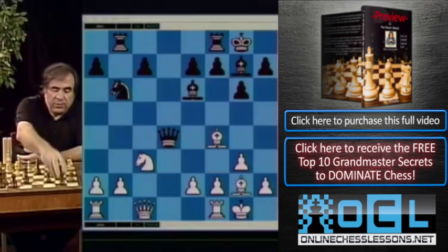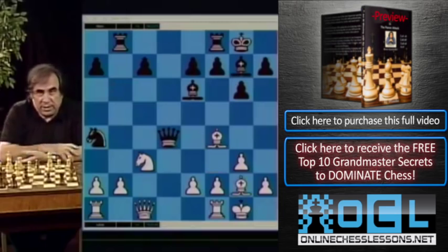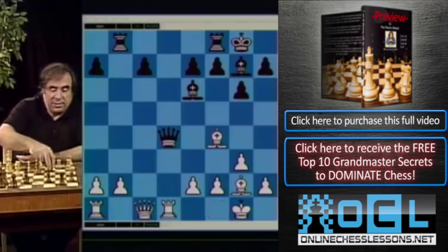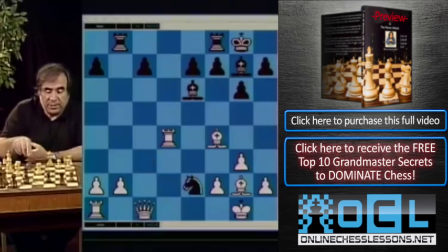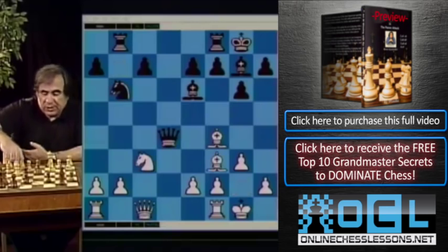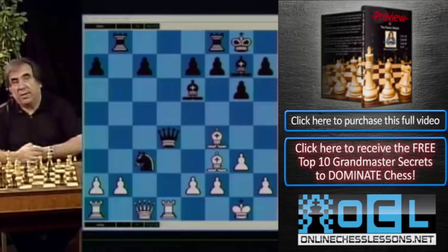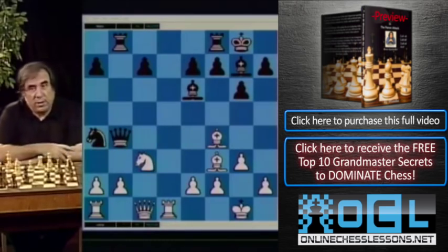If you go bishop g2, black goes knight a4 and they put a lot of pressure on the a1-h8 diagonal and pawn on b2. If white plays rook d1, then simply knight takes c3. White cannot play rook takes d4 because knight takes e2, followed by knight takes c1, and black wins. That's why white's bishop from b7 had to retreat to f3. After knight a4, white can play rook d1, and black does not have knight takes c3 since the e2 pawn is protected. Black will have to go queen b4, and this position is better for white.